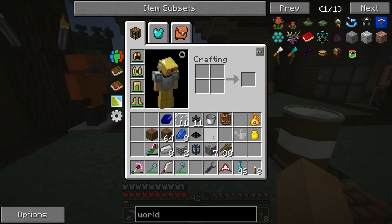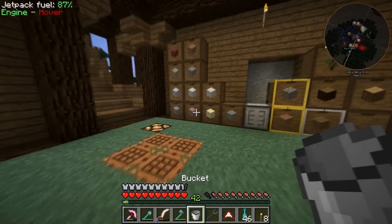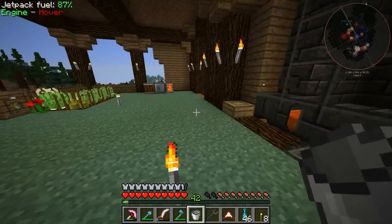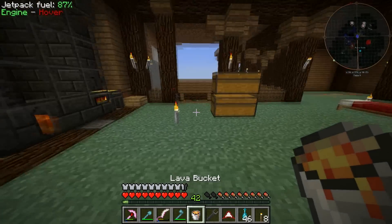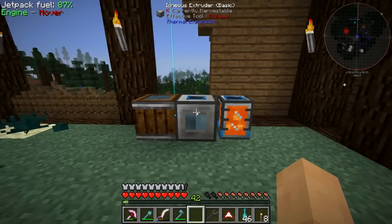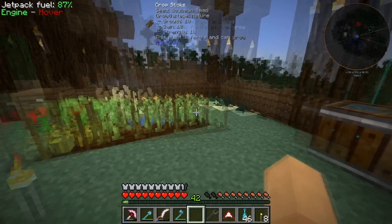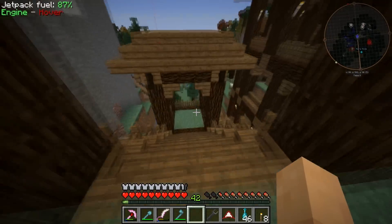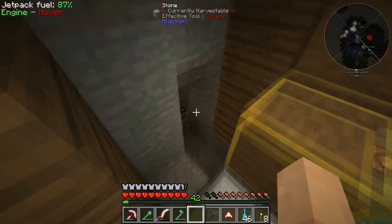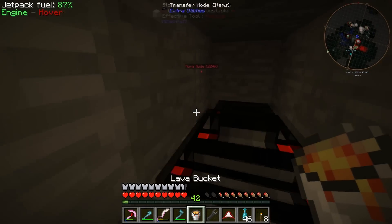A decent amount of rocket fuel overall. But like I said last episode, I want to get to automating a few different things in the world. One of them is we're pretty much out of cobblestone. Cobblestone is really not hard to automate. I could even automate it with the igneous extruder — it doesn't use up any lava or water. But I think there's a much easier way to do it, and it's a little bit faster as well, in my opinion.